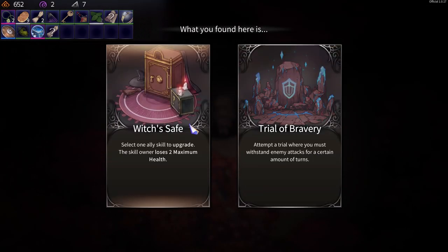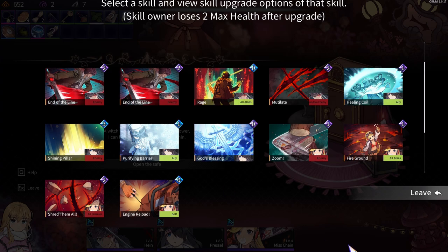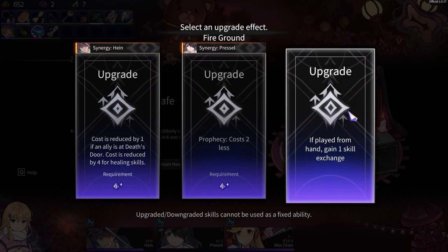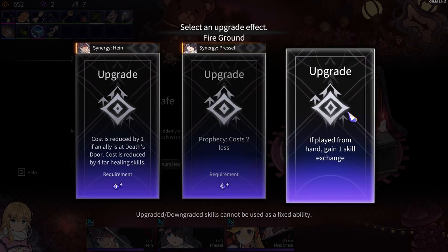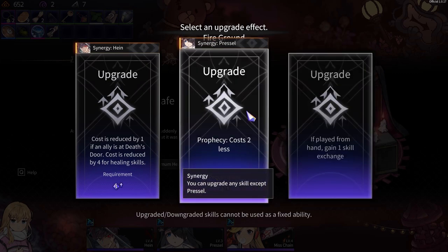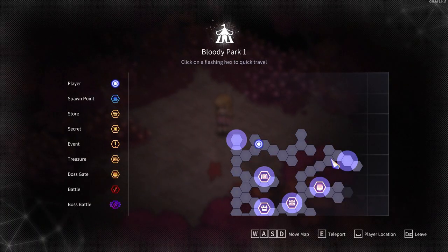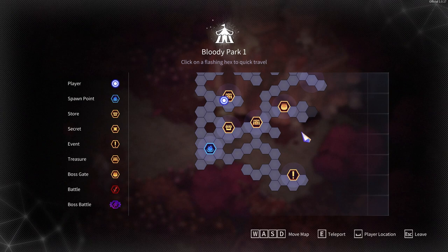What we got here — which is safe or trial of defense? Yeah, maybe the witch is safe. Want to upgrade? Fire ground. Obviously costs less — played from hand, gain one skill exchange. Maybe that one. We have a key, we can open one of these.